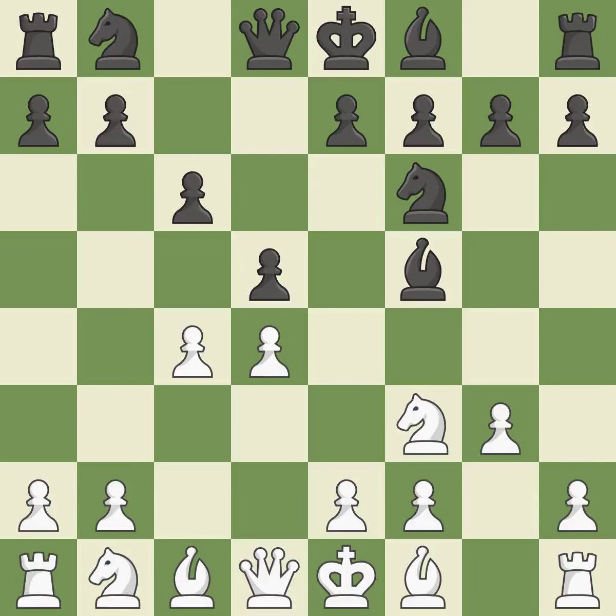Bf5 develops the bishop toward the center and controls the b1-h7 diagonal. This develops a knight from its starting square, activating it. The bishop is prepared to move into a functional square.